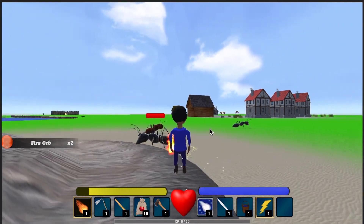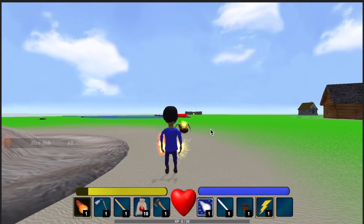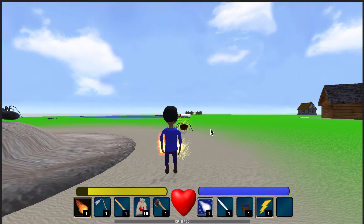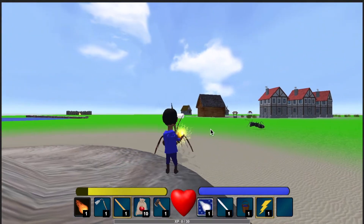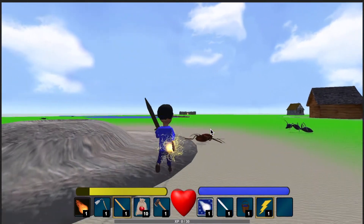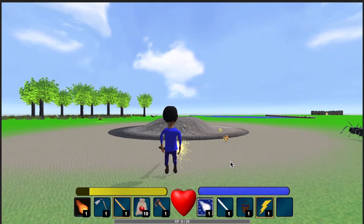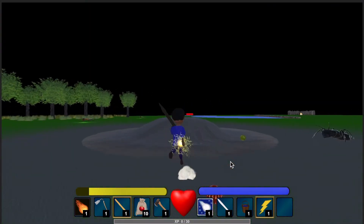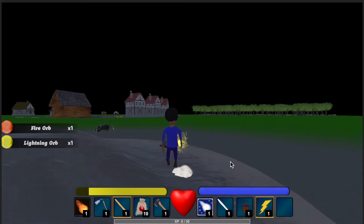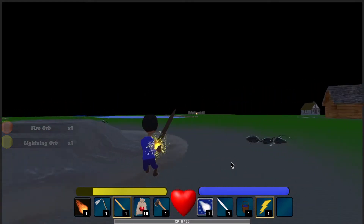With a fire spell it drops fire orbs, and with a lightning spell it stuns them. You can see it drops the fire orb as well as the lightning orb. I also adjusted the lighting so the lightning effect is visible.